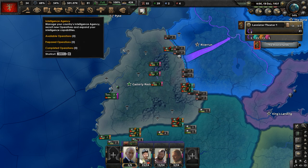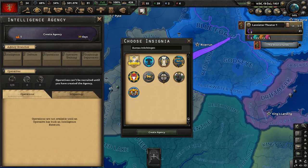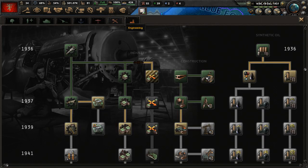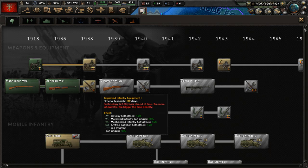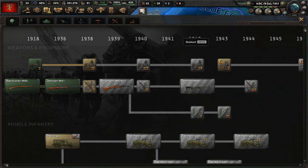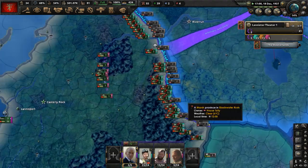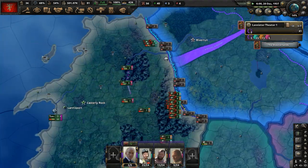Do we have an intelligence agency? Let's establish one — the Bureau Ichlichten. That might just be a generic name or a location I'm not aware of. Let's research improved infantry equipment. Set up our forces on the border with House Tully.